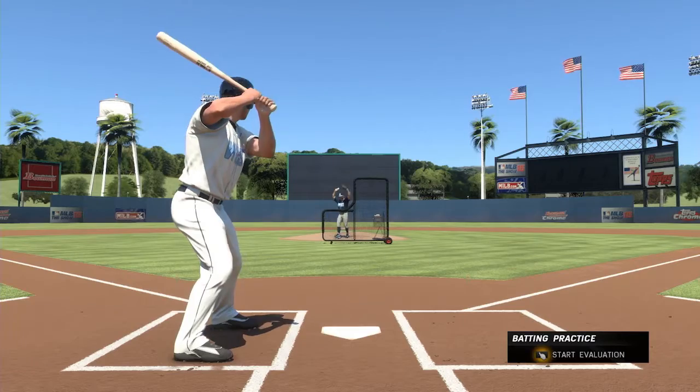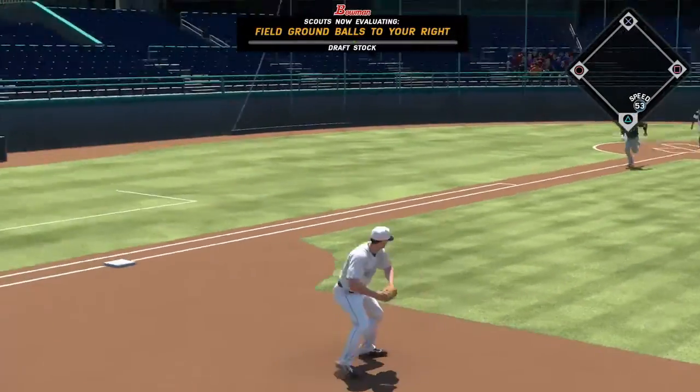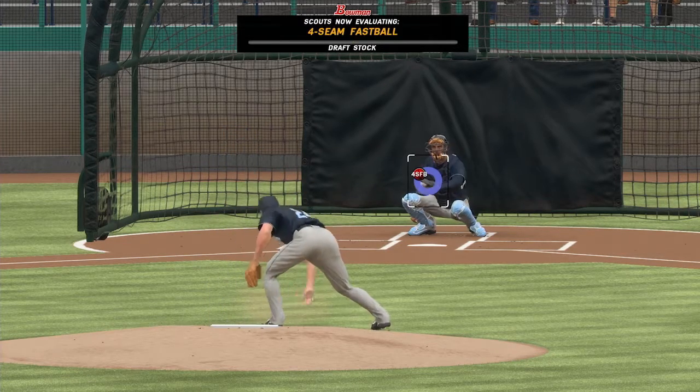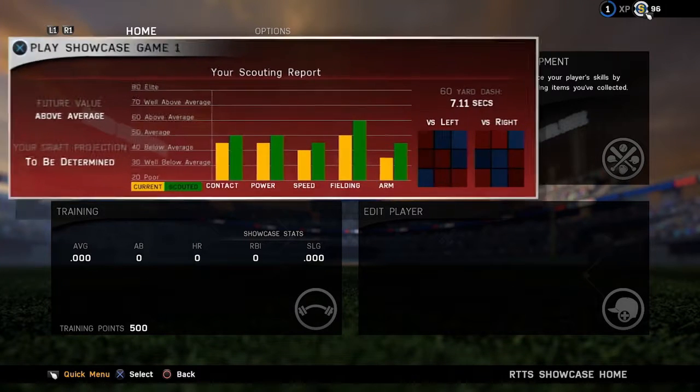Position players will showcase their abilities at the plate, in the field, and on the bases, while pitching prospects can show off their accuracy, power, and pitch types. Your performance during Scout Day and the showcase games will dynamically generate your official scouting report.